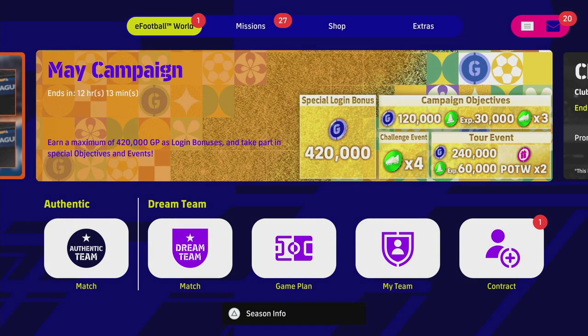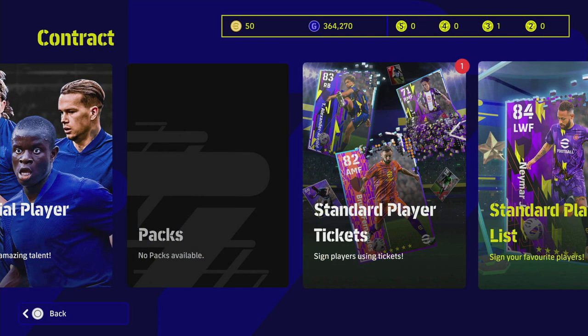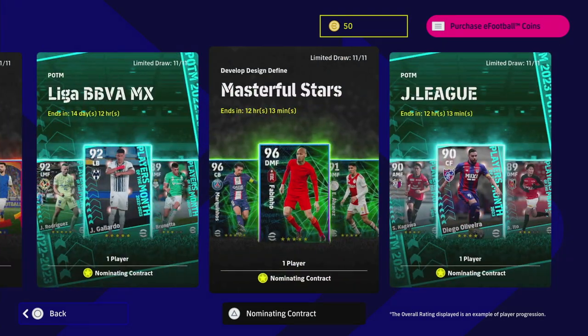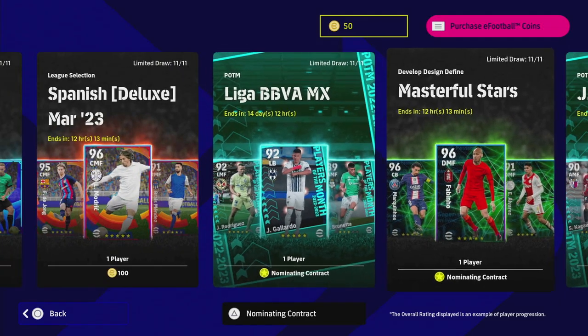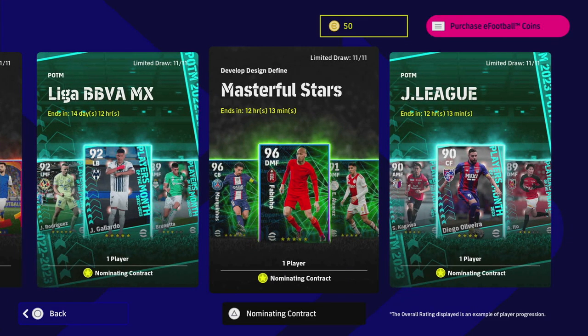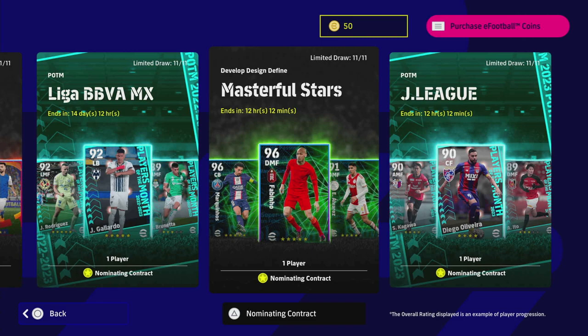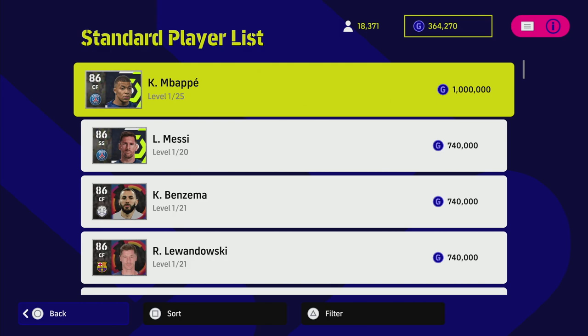These objectives you will unlock as you play through the game — scoring goals, keeping clean sheets, playing matches, releasing players, signing players — and it practically gives you a ton of GP to start your journey. Moving on, we're going to go to the contract section, and once we have a bit of GP, we're going to go to our standard player list. If you've played 15 matches, you will be able to unlock any of these players that have 'nominating contract' under their name.